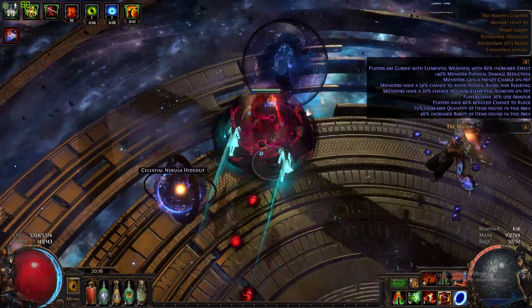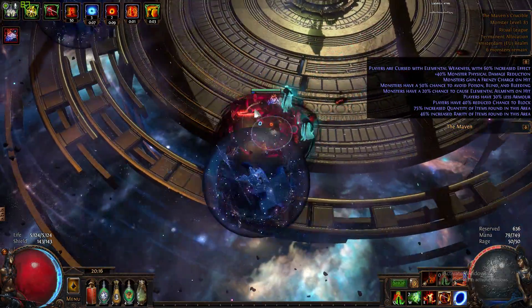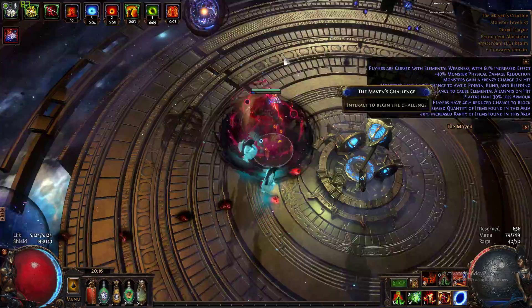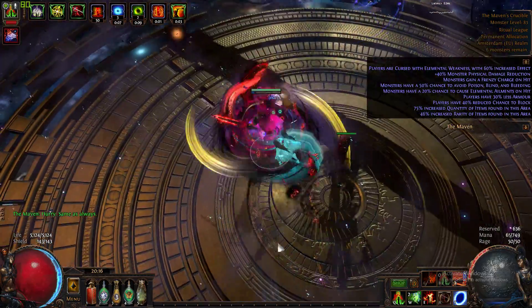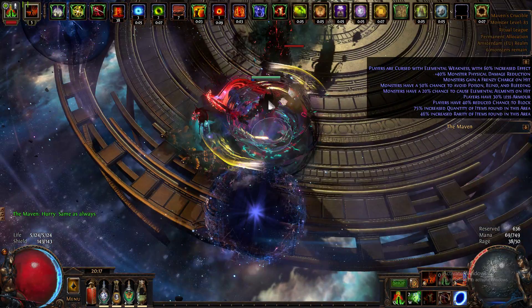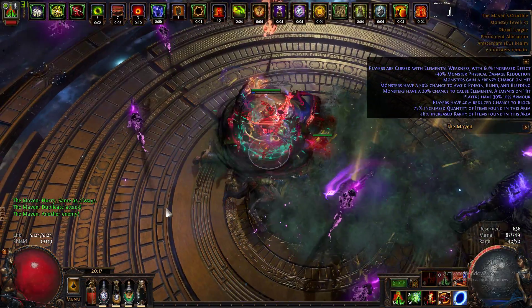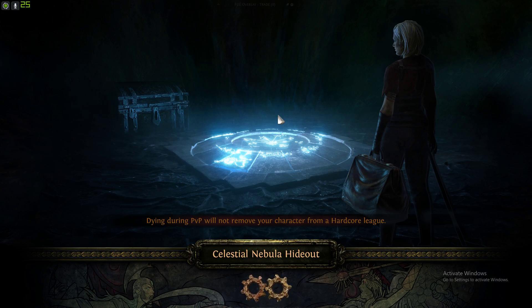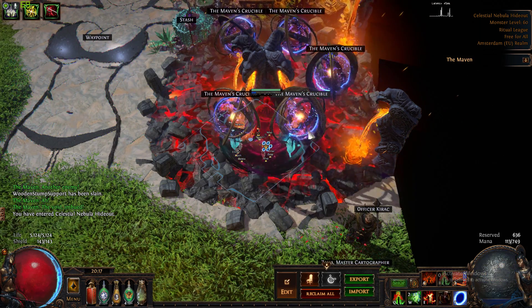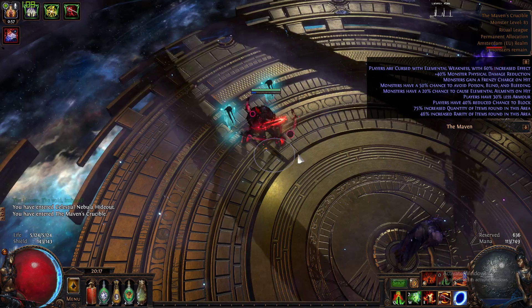I want to figure out where the bosses are on this. Shaper's at the top, Elder, Chayula, Atziri, and Cortex. So I'm hoping Shaper spawns and Atziri spawns first. Atziri spawns first. Can't see. Ouch — that's not good. I was lagging during that. I couldn't see what's happening. But that's acceptable — at least I killed Atziri, the hardest one to deal with for me.